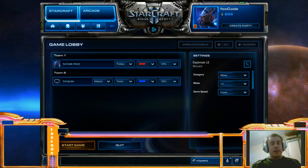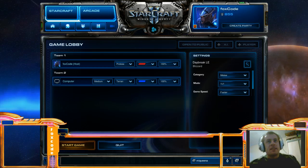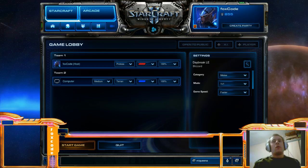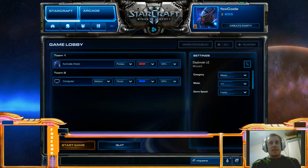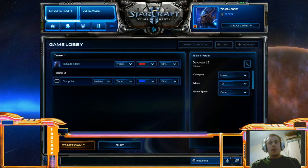Hello guys, this is Foxcode from sc2-tournament.com and today I'm going to be going over a very basic build. It's pretty much Protoss 101 and that is the 4-gate. Now the 4-gate is not as strong as it used to be because the research time for warpgate tech was nerfed an awful long time ago. But it's still a very potent build.